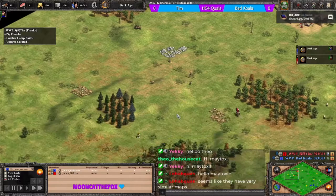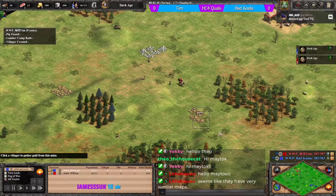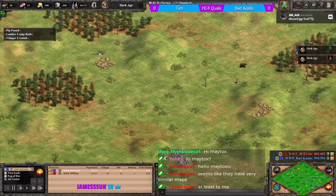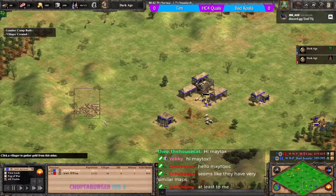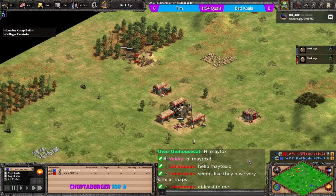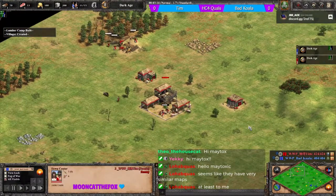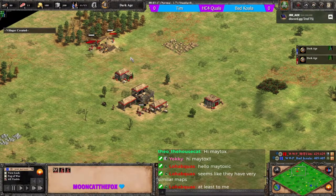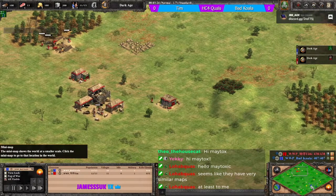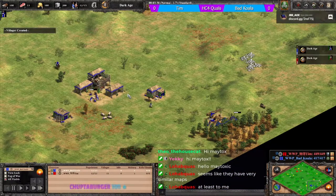Tim is known for his walling, so he should make sure that happens. The stone and gold layout on this side is very reminiscent of the other side - very similar positioning. Tim as Franks is on three on wood, so it'll be a scouts opening for him.